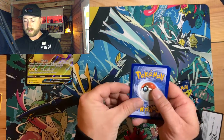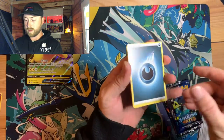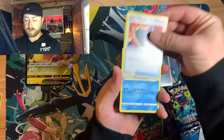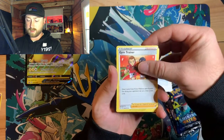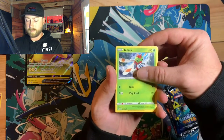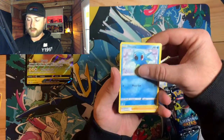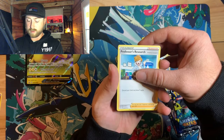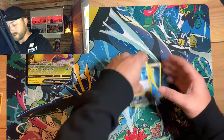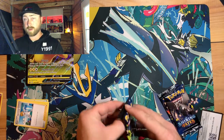Here we go, guys. We got Dark Rusted Shield, Cramorant, Gym Trainer, Morpeko — which we'll be seeing a lot of — Yanma, Chuddle, Coupons, Horsea, Professor's Research is the Rare, and a Reverse Coupons. So no first pack magic, but we're going to jump into the Dragapult pack.